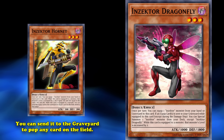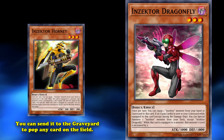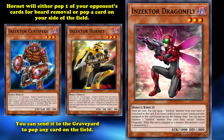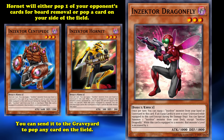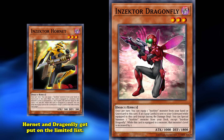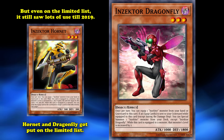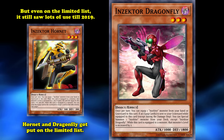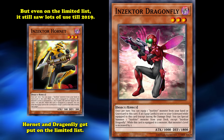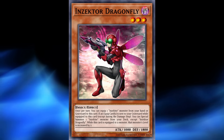Players would equip Inzektor Hornet to Dragonfly — when Hornet gets sent to the graveyard to pop a card, Dragonfly triggers to special summon Centipede for free. Meanwhile, popping Zekt Calibur would trigger Calibur's effect to reclaim an insect from your graveyard. These combos led to Dragonfly and Hornet being limited in 2012, slowing the Inzektors' ability to build and deplete boards simultaneously. The deck still produced FTKs and OTKs until power creep took its toll. Dragonfly returned to 2 in July 2019 and was fully unlimited in October 2019, though the deck is far tamer now.